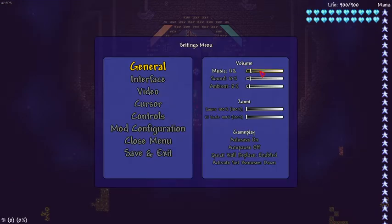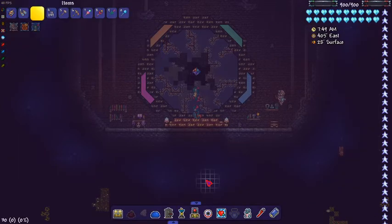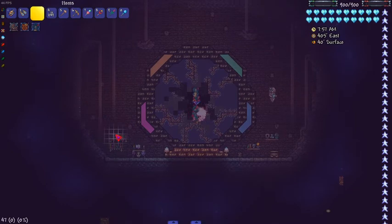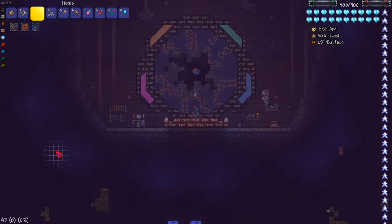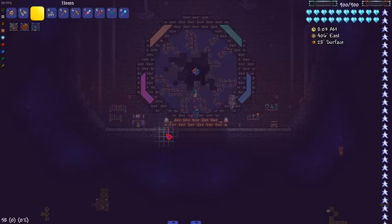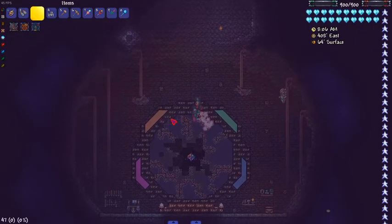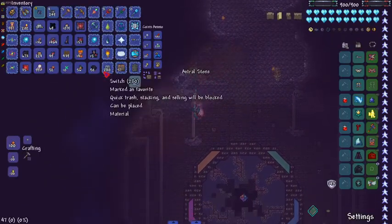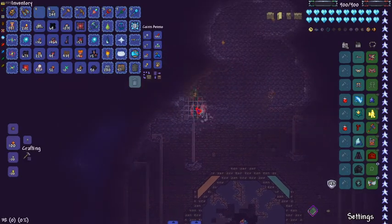I wanted to hide the music box because the blood moon movement music is playing here. I decided to put it in water instead of lava because water looks nicer, and then I lit the water up with Christmas lights — it looks really cool.